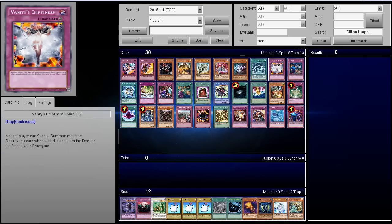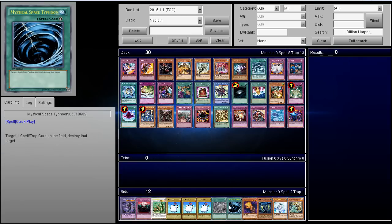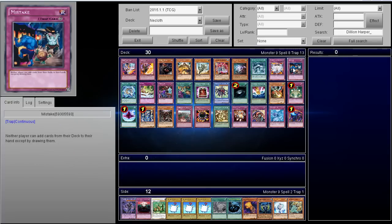Cards like Vanity's Emptiness and Mistake are very good, but the deck mains Twisters and multiple copies of MST because it needs its monsters to go off — without searches the deck has no protection. These cards can definitely hurt them but may also hurt your own deck. The problem is if they already have their cards in hand, Mistake becomes completely irrelevant. Sometimes you draw it after they've already searched and it's pointless — that's just how some side deck cards work in Yu-Gi-Oh.